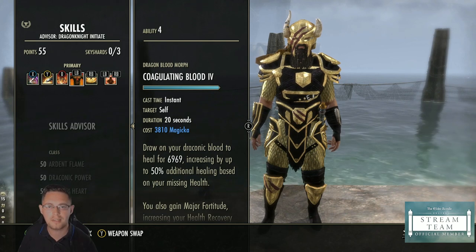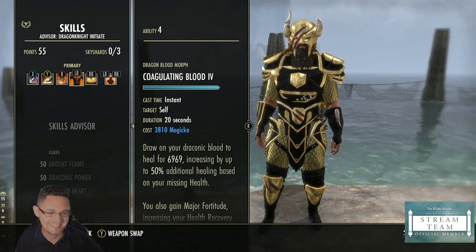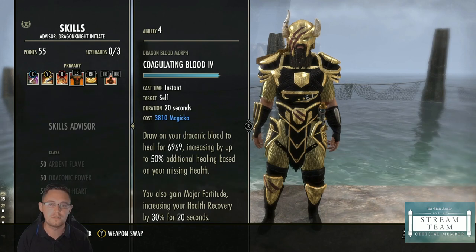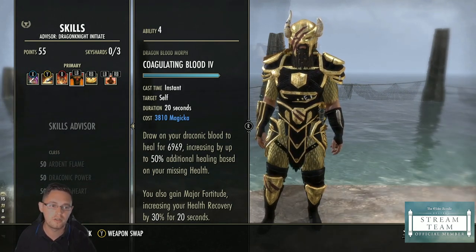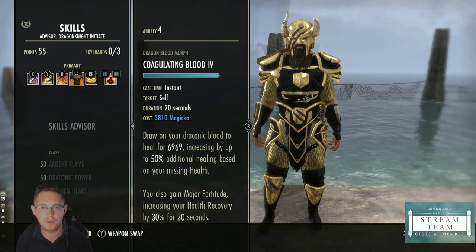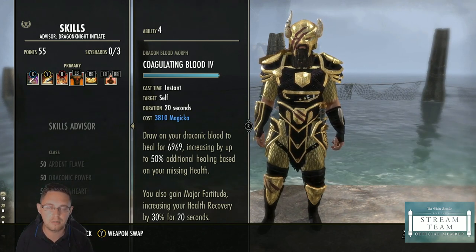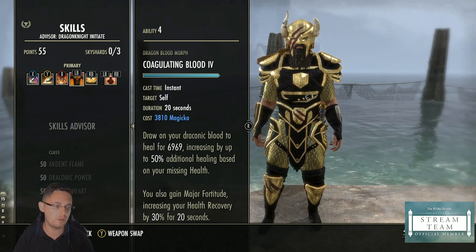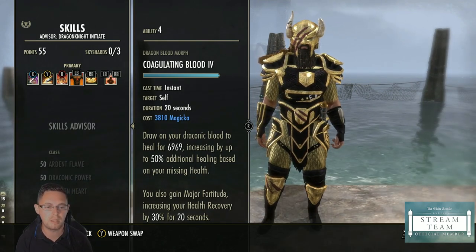New for High Isle — Coagulating Blood is a burst heal that heals you for around 6,969 and increases by up to 50 percent additional healing based on your missing health. As a beginner tank you'll panic heal more often, so you get much more value for your magicka cost with Coagulating Blood. With Green Dragon Blood you have to be really low on health to get the full benefit, so if you heal at 80 percent health with Coagulating Blood you'll probably heal to full, whereas Green Dragon Blood might only take you to 90 percent.